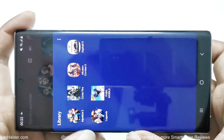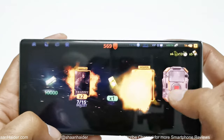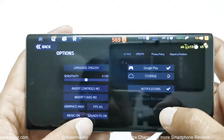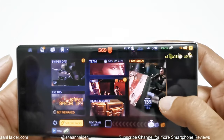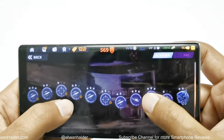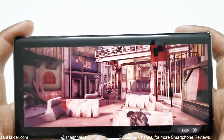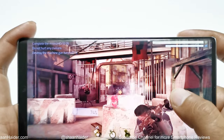Let's play Cover Fire. This is also one of the most high-end heavy graphics games and it runs at 60fps. In the graphics settings you can see we have selected high graphics quality and 60fps. Now let's play the game. The audio quality is really nice — it's loud and clear and the quality is so good.